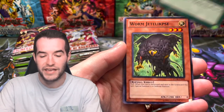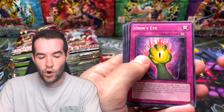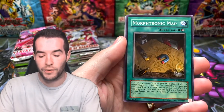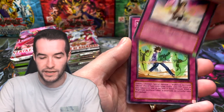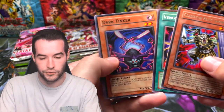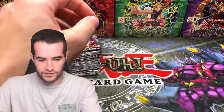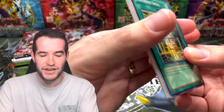Pack two from Strike of Neos - our second chance at Air Neos. We got the Synthesis Spell, Electric Virus, Umbral Soul, Char - Change of Hero, Reflect Array, and a Twister. This is the first set Twister came in, I didn't know that. We got Nisashi and Raging Earth. So far we have not pulled a foil - slow start but there's still 24 packs left.